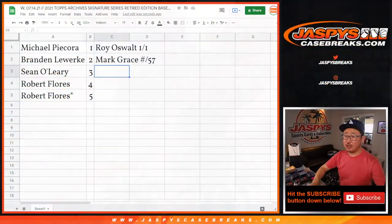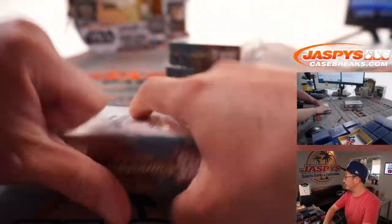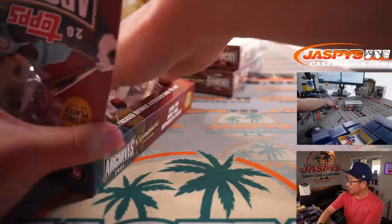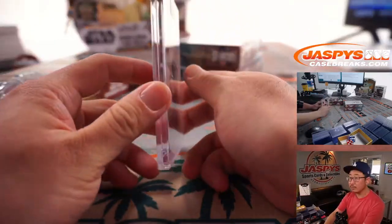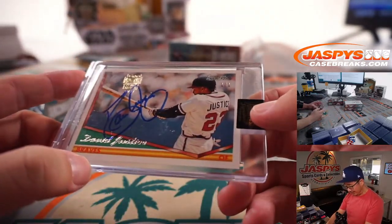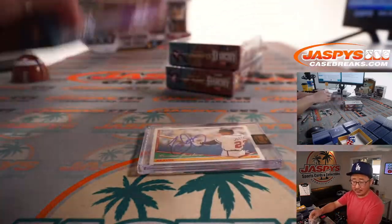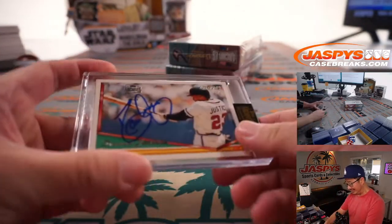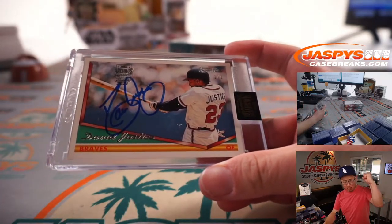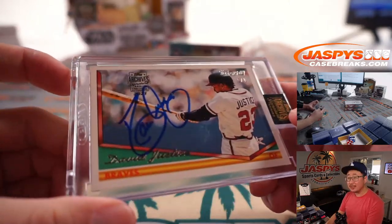Box three is going to go to Sean O. And we've got a one of one — David Justice, Braves edition. Sean O, justice is served. All aboard the Big Hit Express!